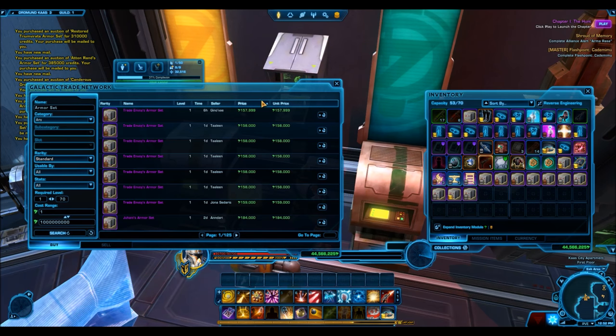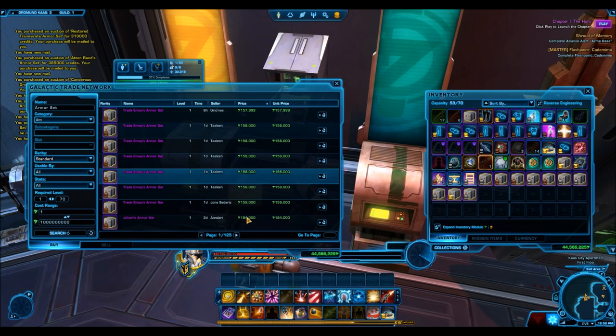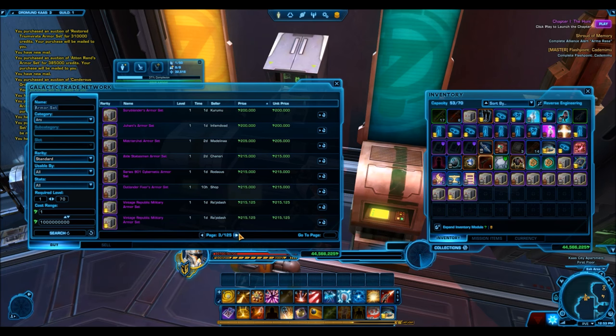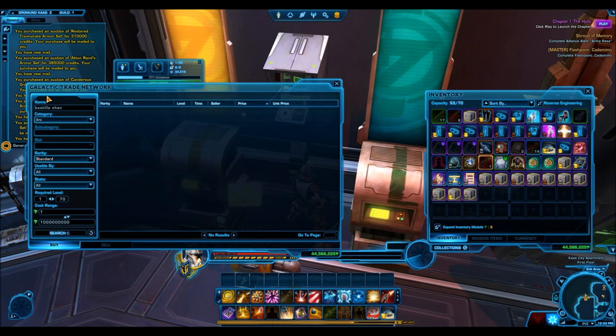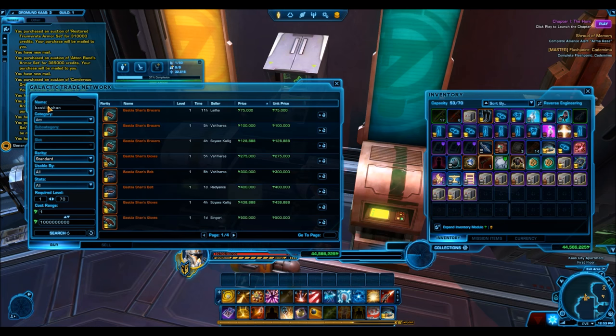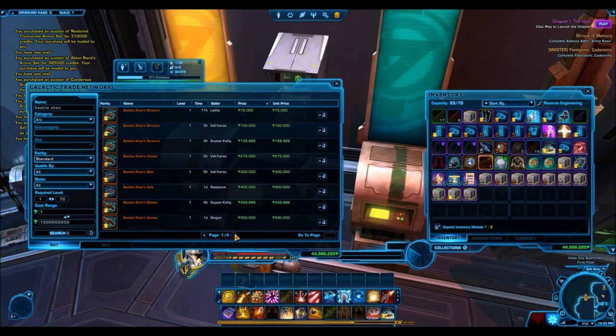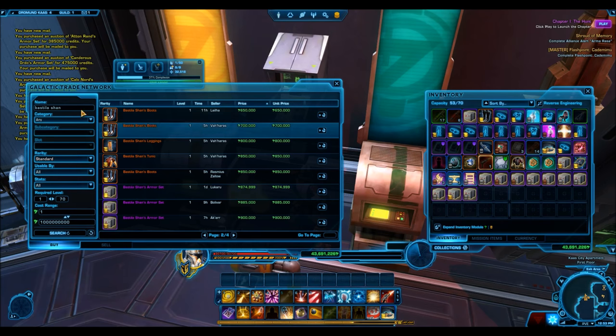The reason these things are going for so cheap right now is because the Galactic Legends cartel pack was recently on the cartel market. That pack dropped full armor sets — very nice ones — basically from the Galactic Legends, so characters from KOTOR 1 and KOTOR 2. Their armor sets have been brought into the game, and the market became really flooded. Gold armor sets are going for under a million that normally sell for two, three, or four million credits.